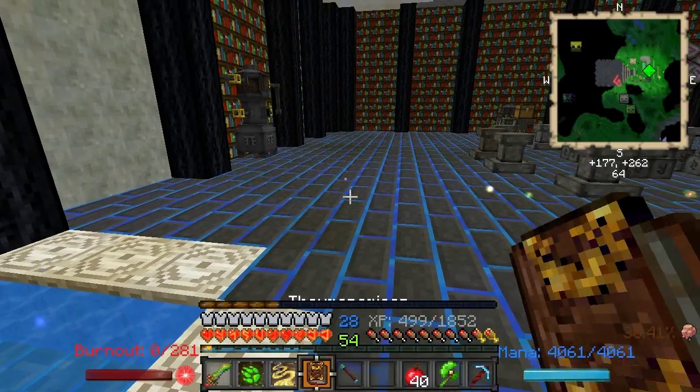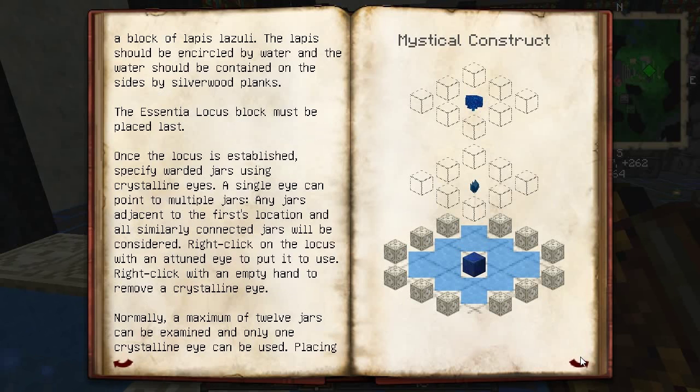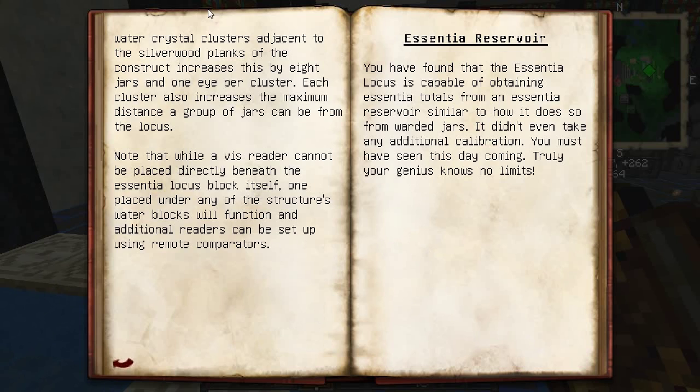It's got all the primals there, which is good. It says something about crystals — placing water crystals adjacent to the silverwood planks increases this by eight jars, and one eye per cluster. Each cluster can increase the maximum distance of a group of jars.